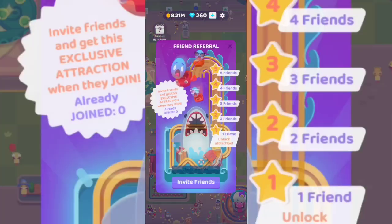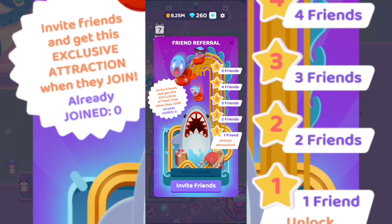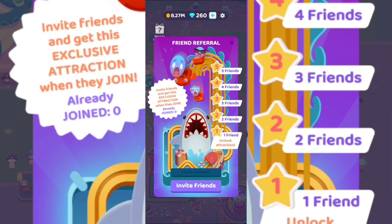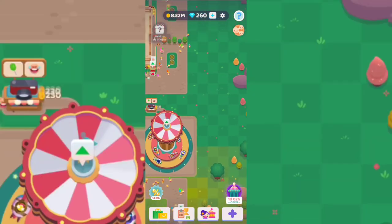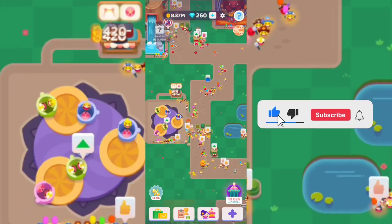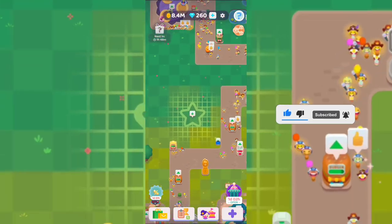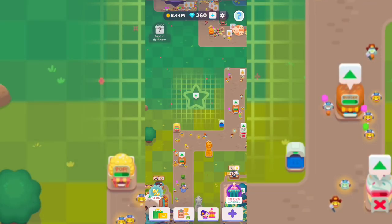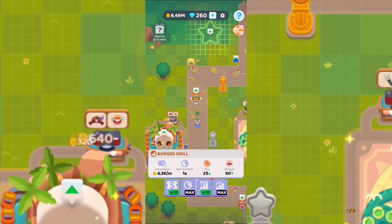If you invite friends via WhatsApp, Facebook, or wherever, you'll unlock a special attraction and get more customers — quite cool. Some slots are locked and can only be unlocked with real money, like the starred attraction slots. It's up to you whether to spend real money; the game is quite interesting as-is.